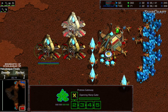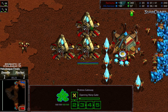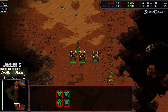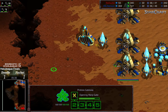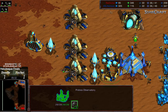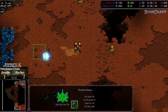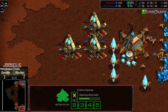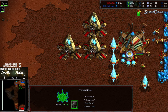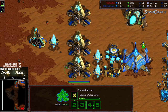Kicking it in — as long as Fisheye keeps up with the macro and drops his own Robotics Facility, and as long as he doesn't drop the ball in the early game micro fights, he's going to have better saturation, double the probe count, and should be able to drop some additional tech supported through having a superior economy.